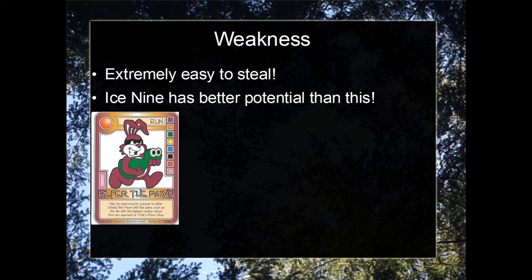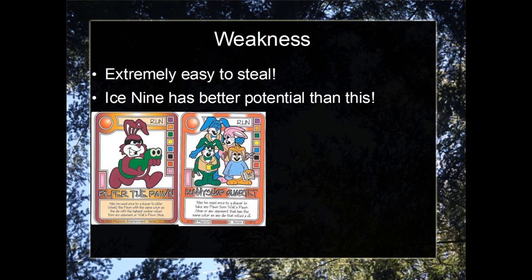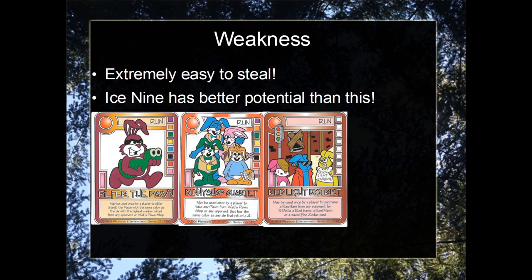Pilfer the Pawn: as whatever the highest roll is, the Omega Pawn will be that color, and is that color — so therefore, Pilfer the Pawn guaranteed steals the Omega Pawn, regardless of the result. Bunny Shop Quartet: similarly, if any of those dice rolls a four, the Omega Pawn will be stolen. And of course, Red Lights District: the Omega Pawn is by definition a red pawn, so therefore the player may purchase the Omega Pawn for $5, which is a very good price for the Omega Pawn.